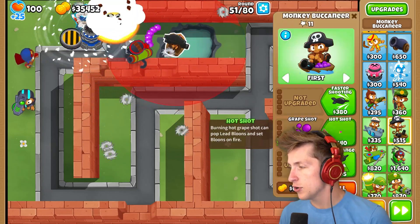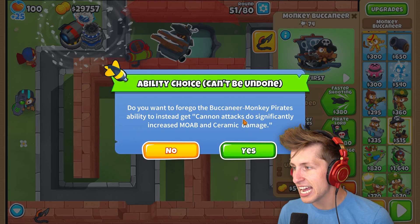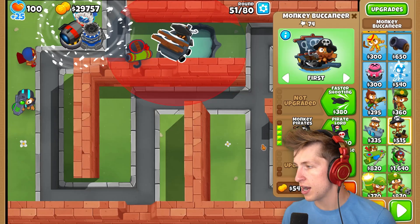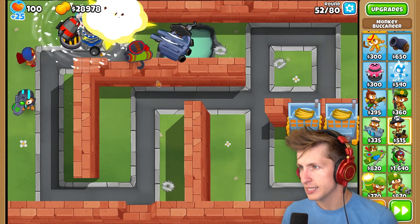What about Monkey Buccaneer? Let's go ahead and get Monkey Pirates. Instead, cannon attacks significantly increase MOAB and Ceramic damage. Nice. And then let's put that on strong. That seems really good.